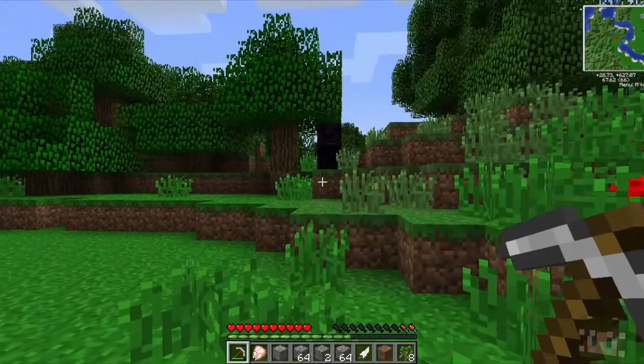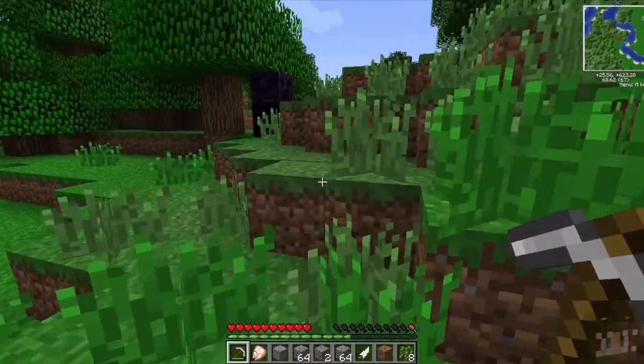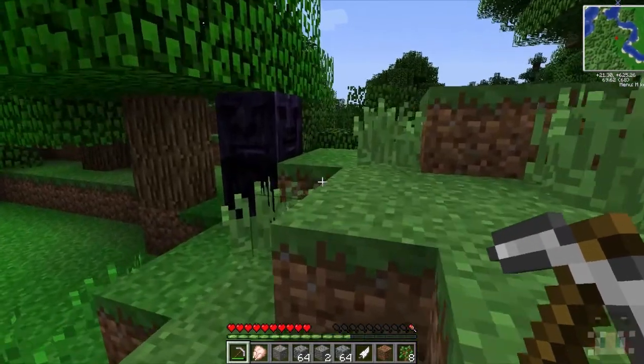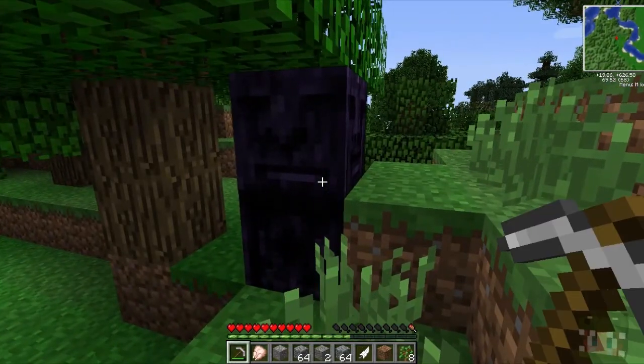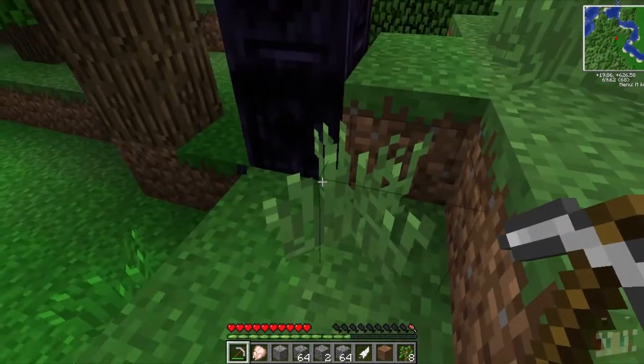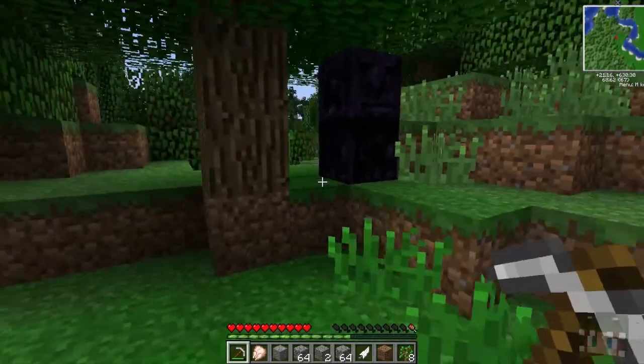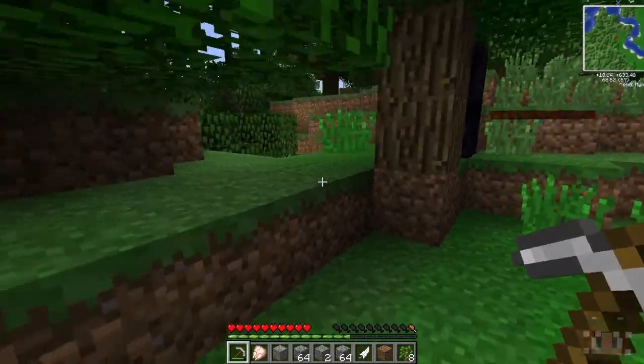I want to know what it is but I don't want to kill us. I've made a sickle — you might like these, David, I'll make you one as well. Do you want to try this out? Just come with me for a second, it's a bit scary. Should I attack it or should I leave it? I don't like it — I'll show you what the sickle does if you follow me.